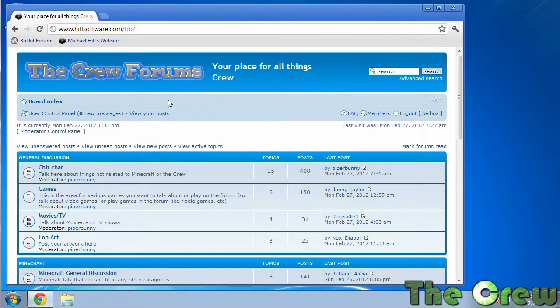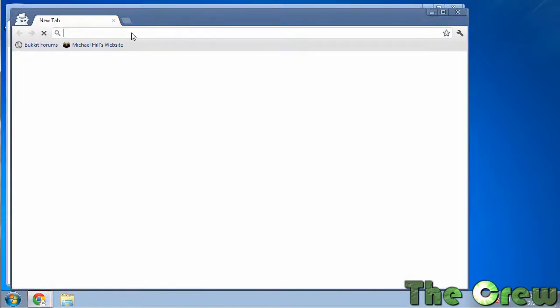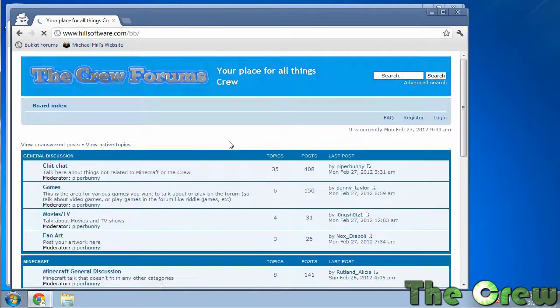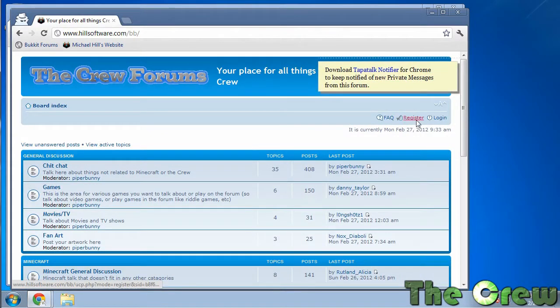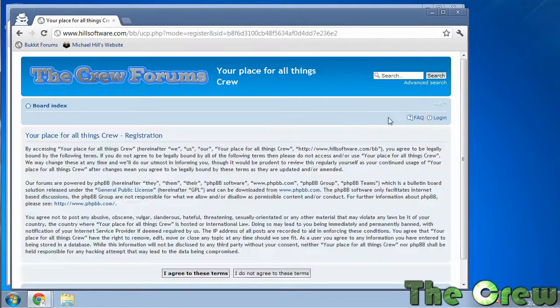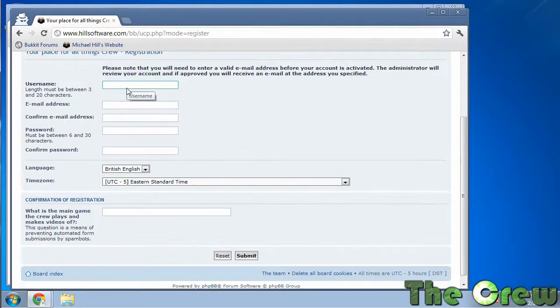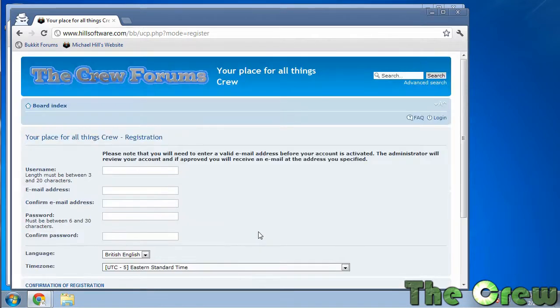Once you go here, you're going to have to sign up. When you first come to this site you're going to see that you have to register, so go ahead and register for an account. Click register, agree to the terms listed, pick a username, put your email, confirm your email, make up a password, set your time zone, and then answer the question which is there to stop spammers.